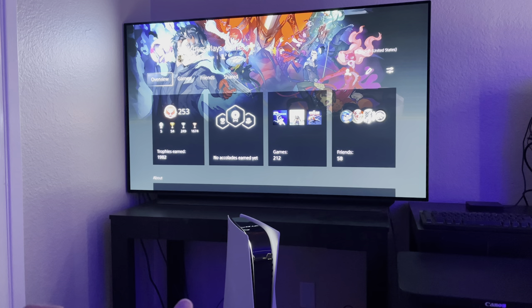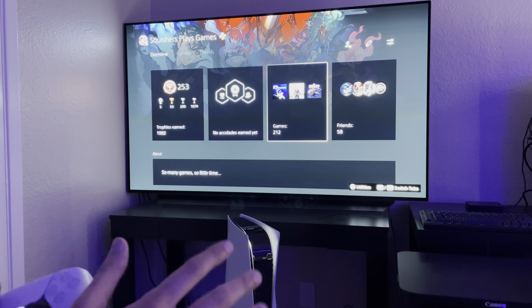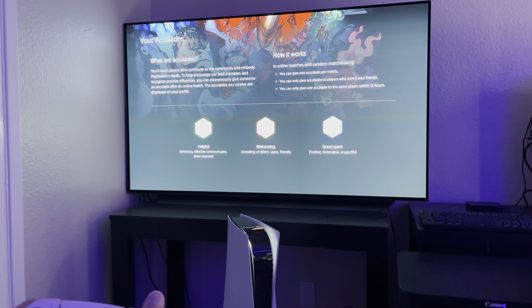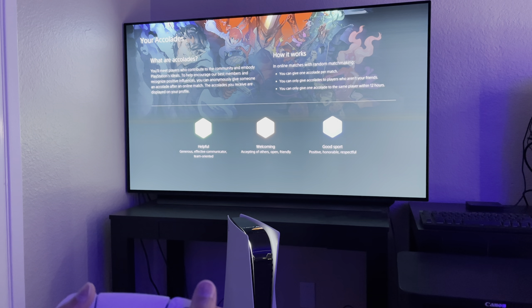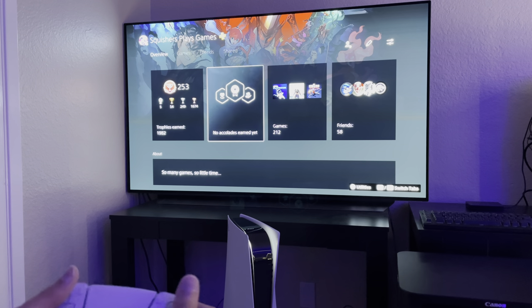Starting with the profile, you can set your status online, see your profile — it's very similar to PS4 except everything is listed right here. All the games you've played — 212 — which includes all the games you've actually started up, not the ones you actually own. Friends list, accolades — apparently it's when you're contributing to a community, kind of like a thumbs up system. Like in Overwatch where you can say a teammate was helpful or a good support — shot caller and everything.